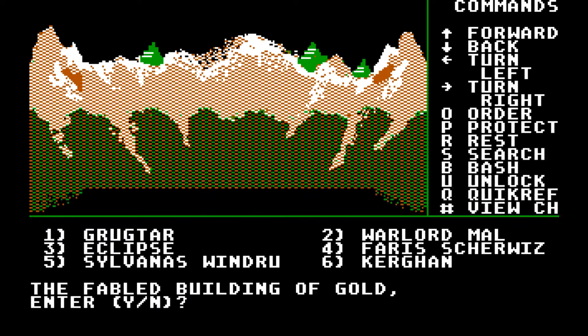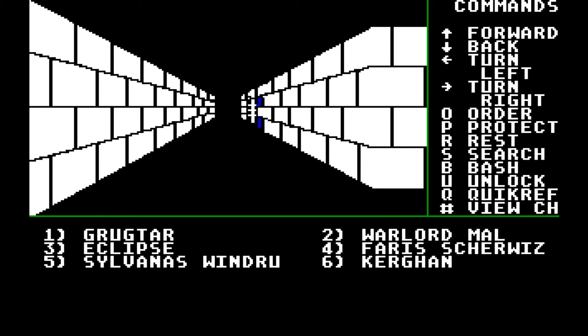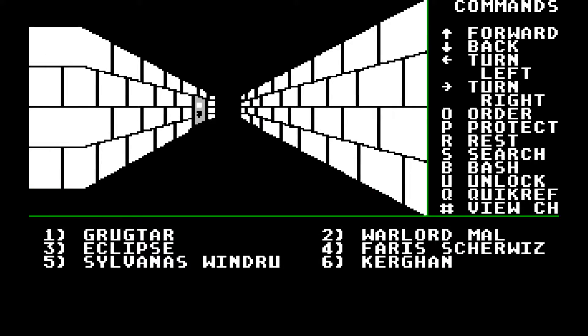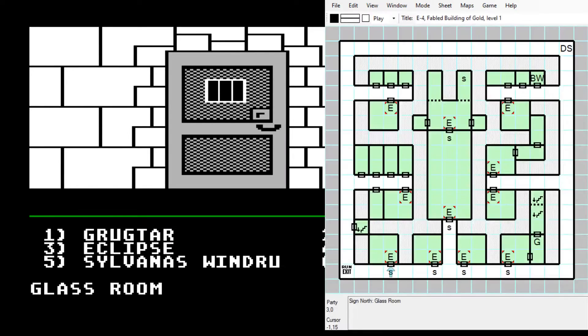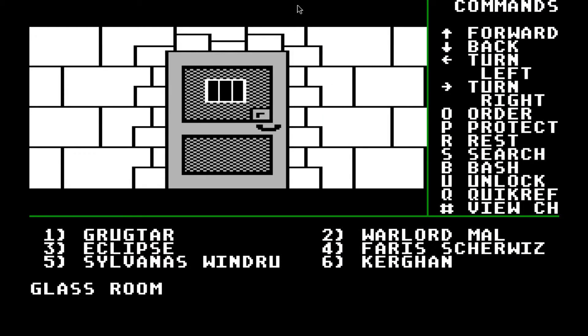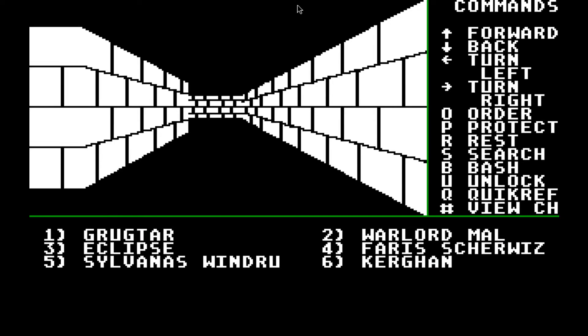We're going to try and go into the Building of Gold and ignore the encounters because they can probably kill us. I don't think the Building of Gold itself can kill us, but who knows. I feel like lots of things in this game have a barrier of entry, but it doesn't necessarily matter if you can just get past it. So it looks like there are lots of cool things down here — lots of different rooms, signs to explore. But really, we're just trying to go to the black-and-white room and get the idols for Og. We can return here on a later episode to complete it.